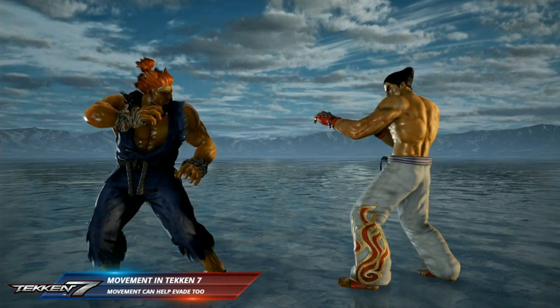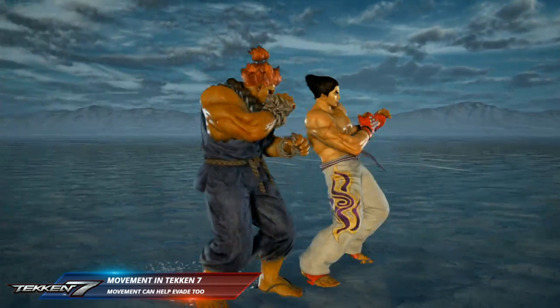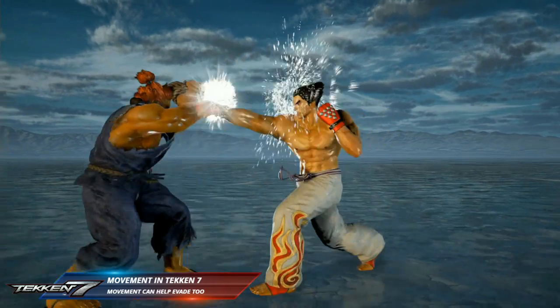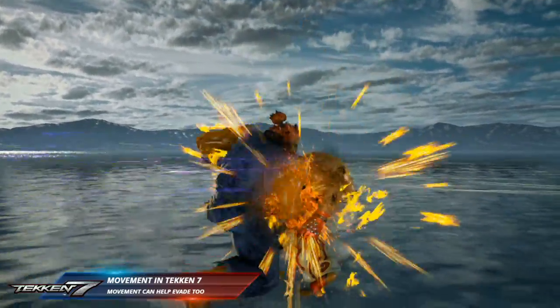Here's a quick example of how important movement is. You see this poke string option with Kazuya — you're able to sidestep it with Akuma because it's not a tracking move. Because of that you can create an opportunity, land a huge juggle, and overwhelm your opponent.